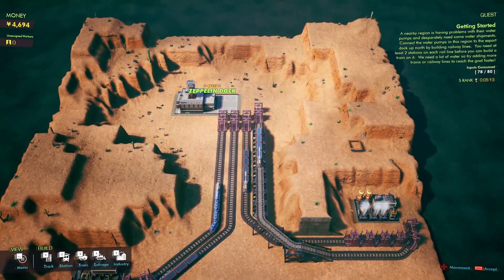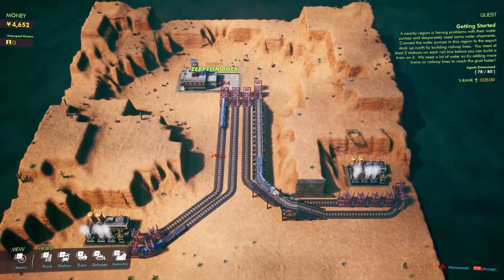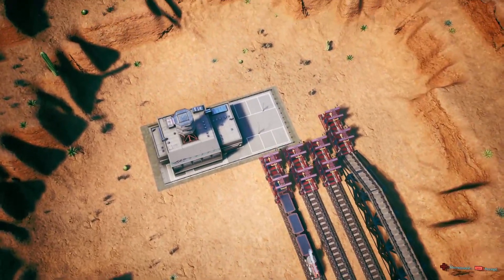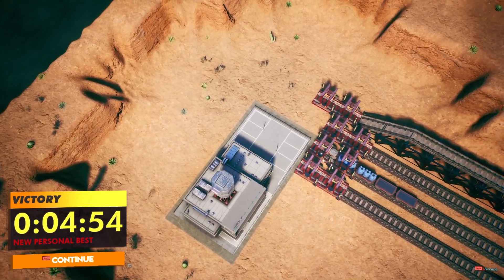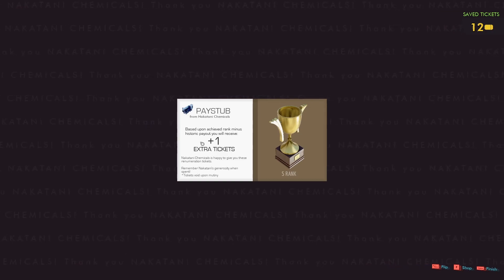Let's move on to our second mission now. Cargo is much more diverse than just water; this first mission was just to help a local city having trouble with their water supply. Victory in 454 — new personal best! So it's really like a time attack mode once you've figured it out. Pay stub, extra tickets — based upon achieved rank minus historic payout, you receive tickets, which can be void upon mutiny.